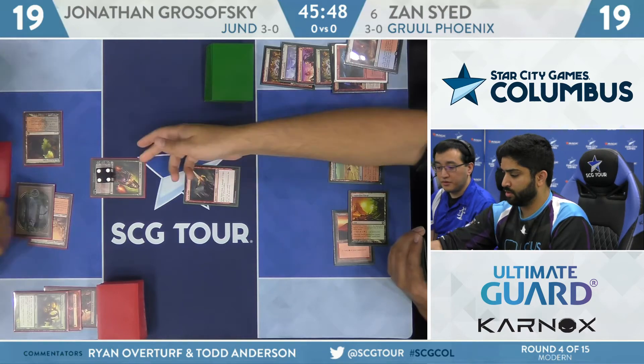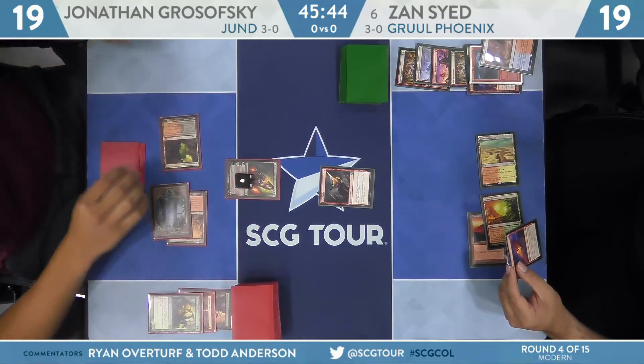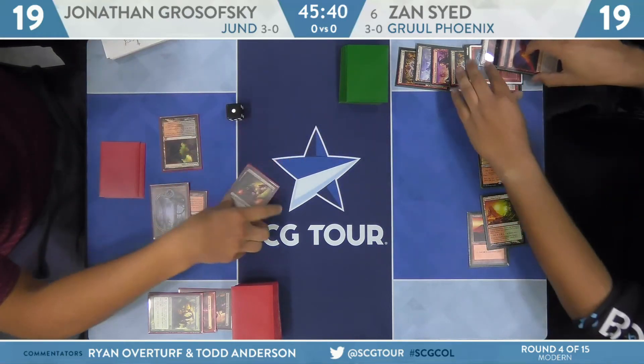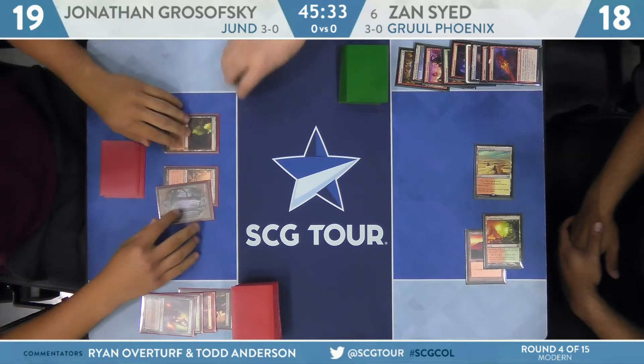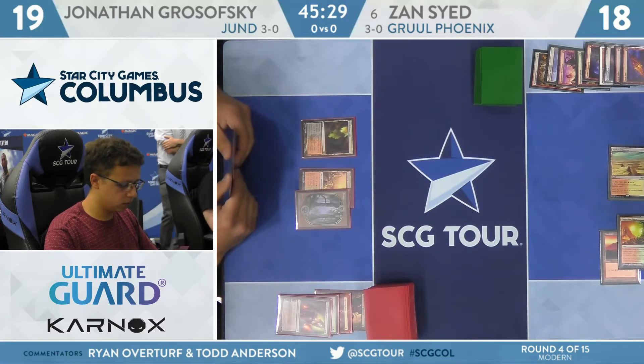He might be a little higher thanks to Gruul Turf and stuff. He's going to use his turn putting some burn spells out of Liliana range, taking that down to 3. Lava Spike plus Dart does knock off the Liliana. And now Zan is basically empty-handed. Just totally out of cards to take care of Liliana.